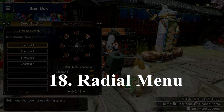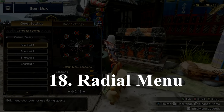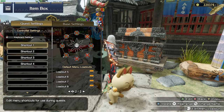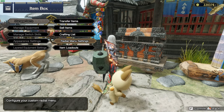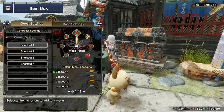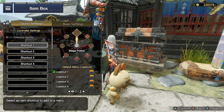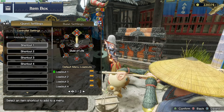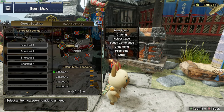Number 18: set up and learn to use the radial menu, as it makes item usage much easier in battles. This can be done via your settings and will make it way easier when you need to quickly use a mega potion or max potion, instead of scrolling through your items you can simply flick to it on your circular menu.